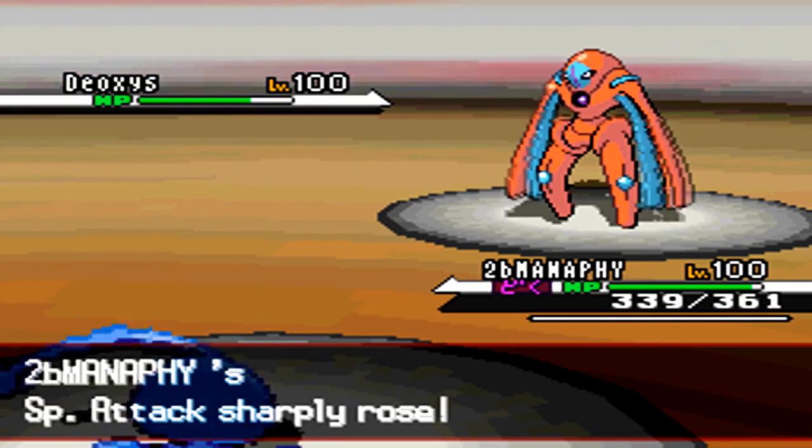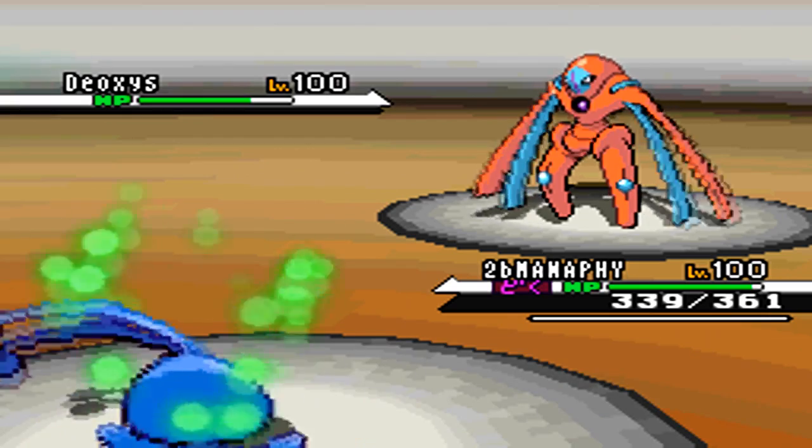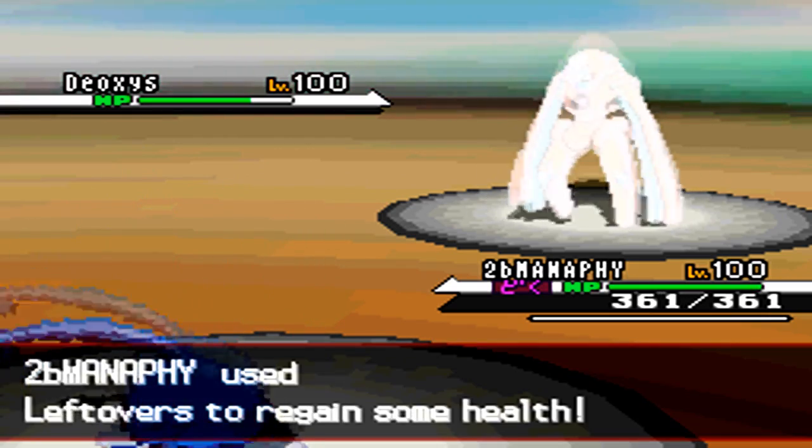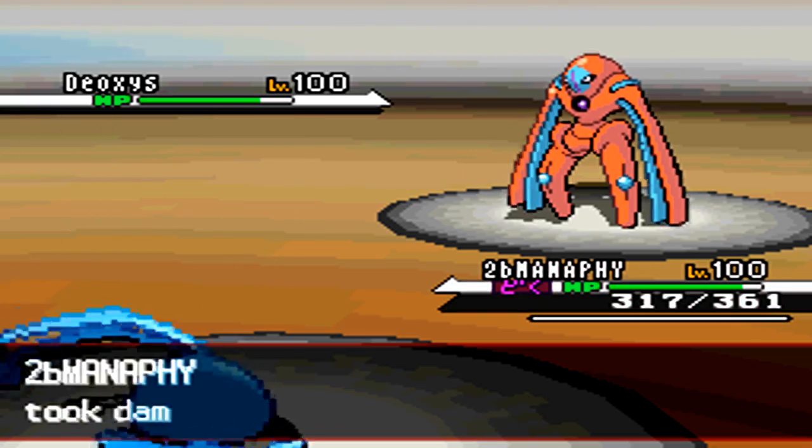In order to take this thing out, I'm going to go right in with Tail Glow. He goes for the Taunt, but I have one Tail Glow up, so I'm not too concerned. It's going to do a massive amount of damage either way, because Tail Glow in Gen 5 is now plus 3, and that's awesome!